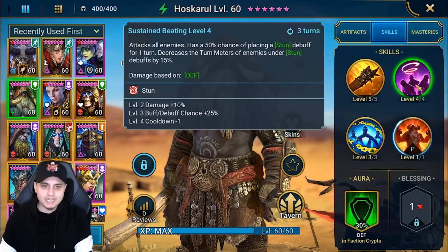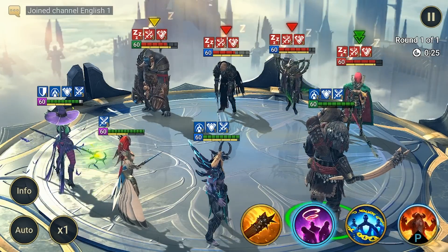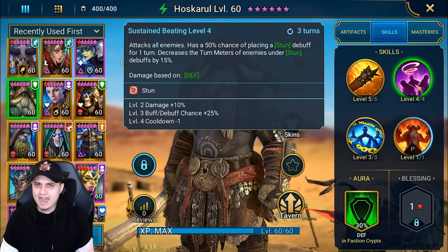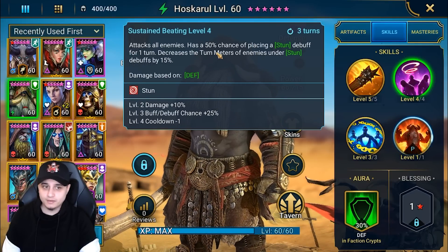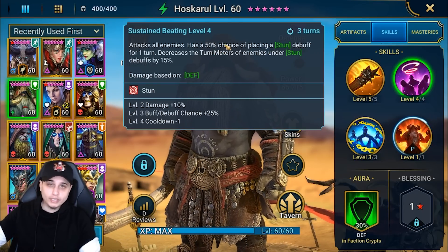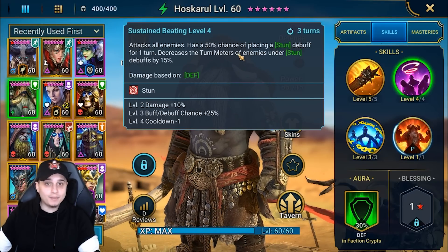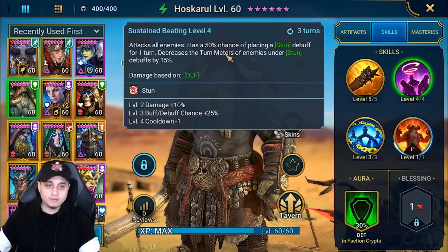On the A2, Sustained Beating, it attacks all enemies and has a 75% chance of placing a stun debuff for one turn, and decreases the turn meters of enemies under stun by 15%. This is really strong for an epic. The way it works is: the stun goes out on the targets you stun, and it will actually decrease the turn meter in that same turn. So you don't have to wait another cycle - you put the stun up and you get the turn meter depletion right there.